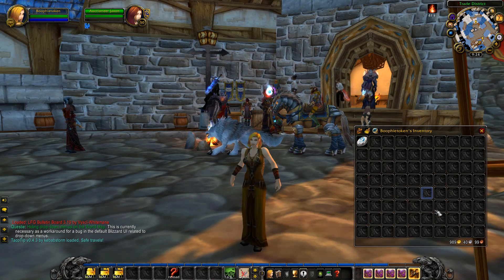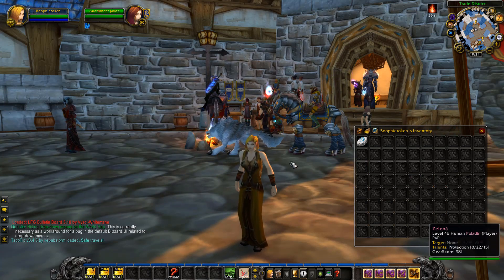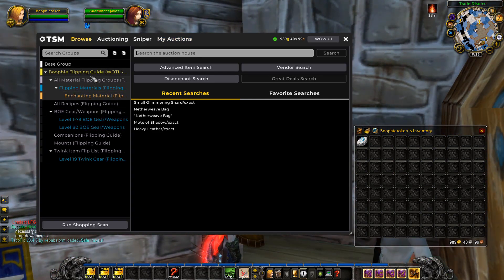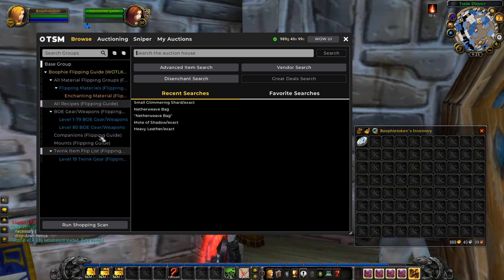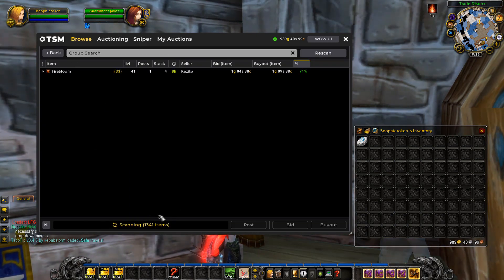Now that we've got a little bit of gold instead of like 10 gold from episode one, we should see the gold grow a lot quicker. What we're going to do is run a shopping scan — first on materials, then recipes, BOE gear, pets, mounts, and twink items. We'll run scans on all of those and buy anything worth buying. There are 1,341 items to scan so we'll let it go through and buy items as we go along.